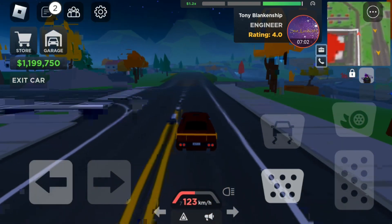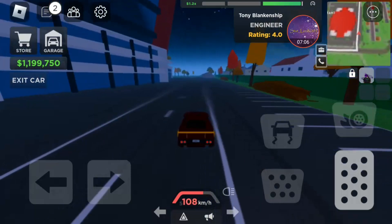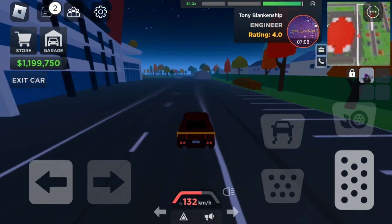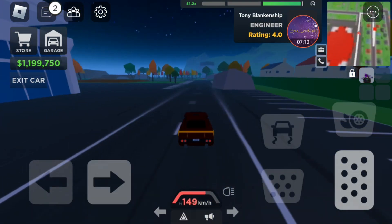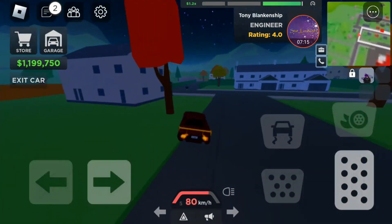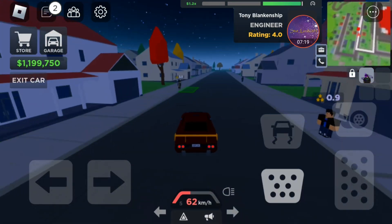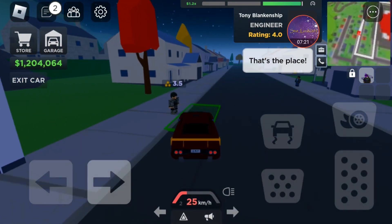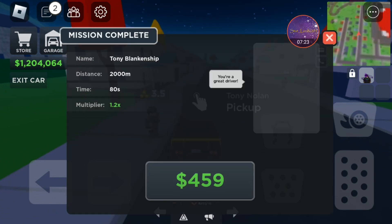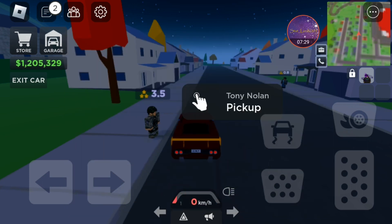I don't really remember everything that's on it, so after I drop this person off I think I'll go check the wheel for you guys so you can see exactly what's on it. I got $1,200 for that drop. Okay, let's go check the wheel and see what it's about.